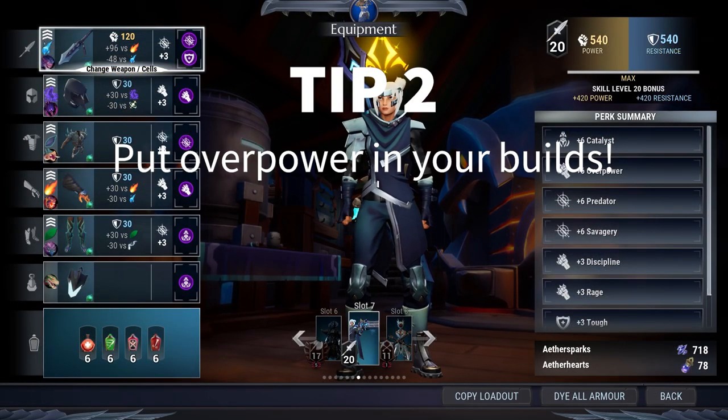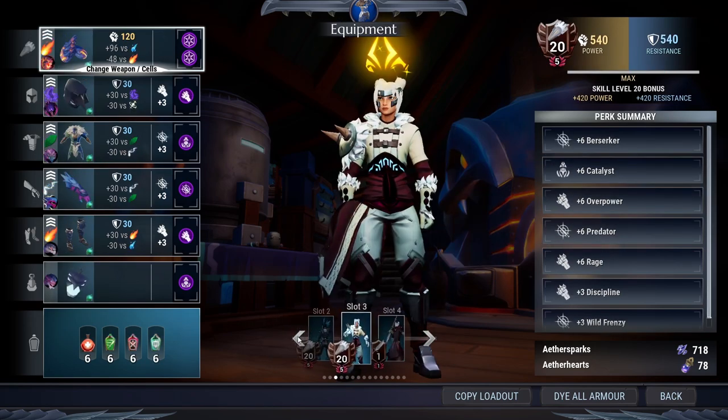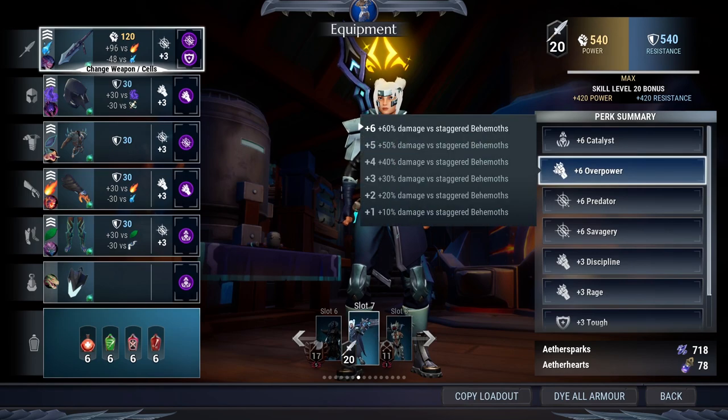Moving on to tip number two: make sure you have Overpower within your builds. I literally have this cell in almost every single one of my builds, apart from my farming materials build. The definition is a plus 10 all the way up to plus 60% damage versus staggered Behemoths. A lot of people don't understand it's not just when a Behemoth is staggered — it also procs when you get a Boop or a part break. There is a visual sign when Overpower procs: the Behemoth will appear to be caught on fire.